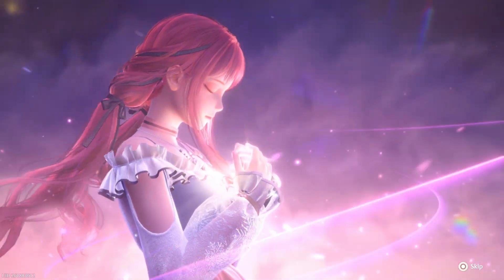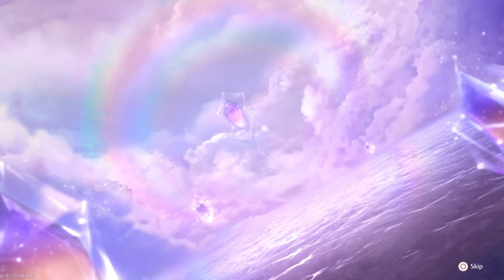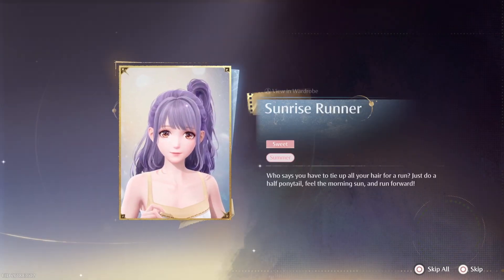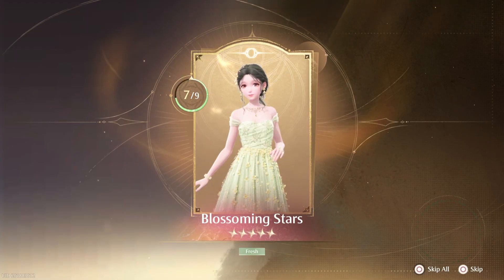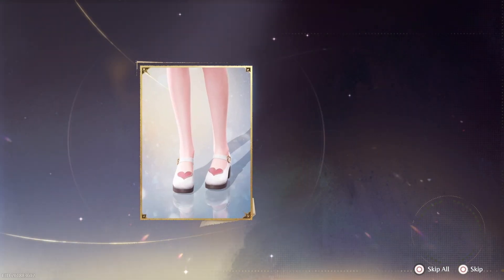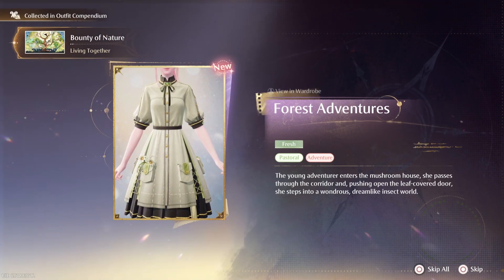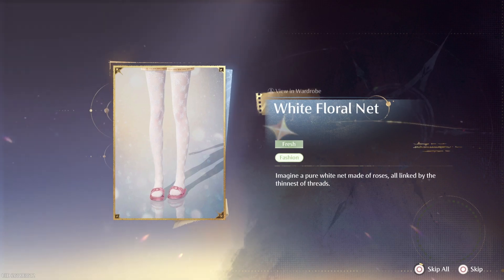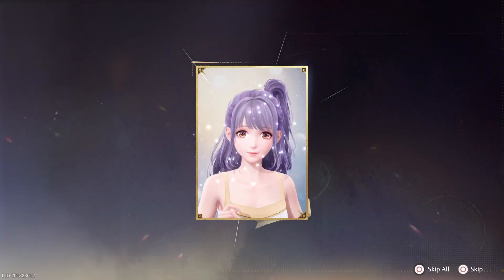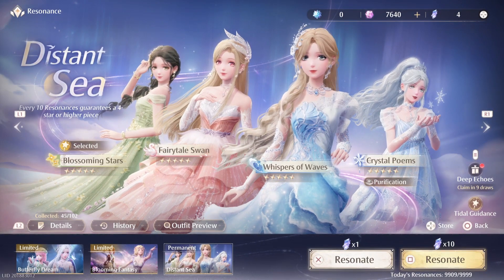I don't know how the gacha system works here. This is my 90th pull and that's usually when pity hits in gacha games, so I'm not sure how it's going to work here. We've got that outfit, that hairstyle again — I think that's another part. Yeah, part seven. Now we need just the hair and the dress itself and then we should be good. I'll probably make some sort of outfit with that at some point. I've got a bunch of things already that I can mix and match with this.